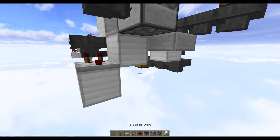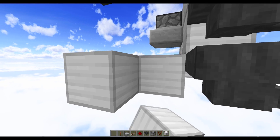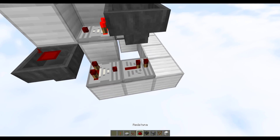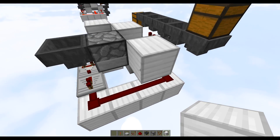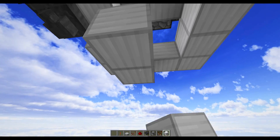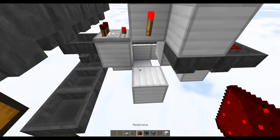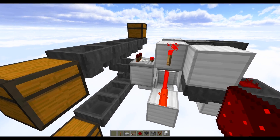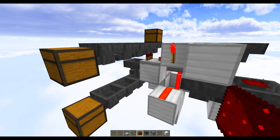Bring this signal all the way around to the front using two blocks, three blocks along, and one block there. Place a repeater going into that block, a repeater coming out of the comparator, then connect with redstone dust. Sever the unwanted connection by placing a single block there. Finally, create a circuit underneath: two blocks along, one block up, a redstone torch on the side, and three redstone dust underneath. This is an OR gate — this block is powered by default, so we need this torch to be off and this comparator to be off in order to unlock the bottom hopper.